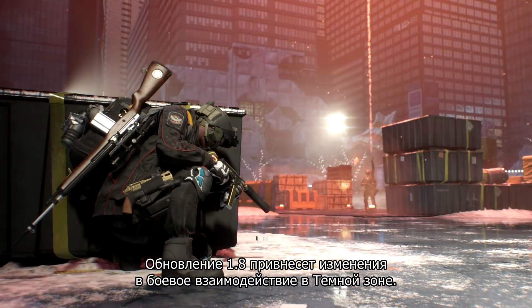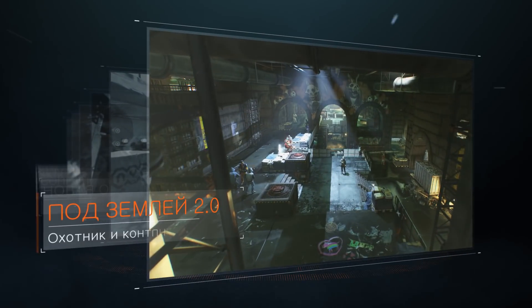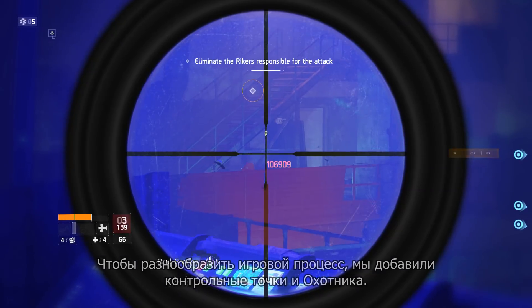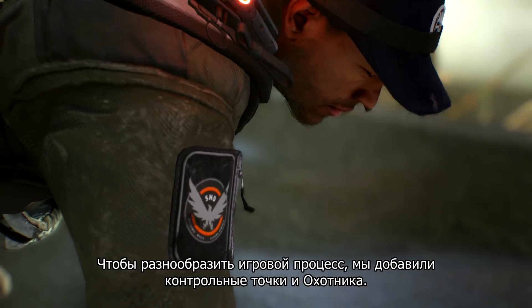1.8 introduces new engagement rules in the Dark Zone. 1.8 also brings changes to underground mode. We've added checkpoints, as well as hunter enemy types, to make the sessions more challenging.